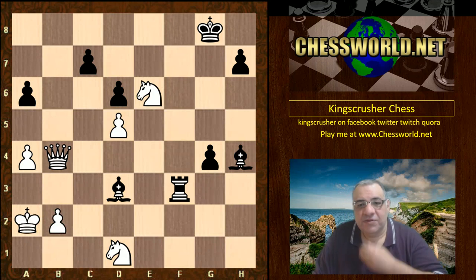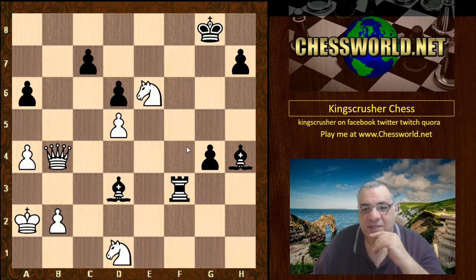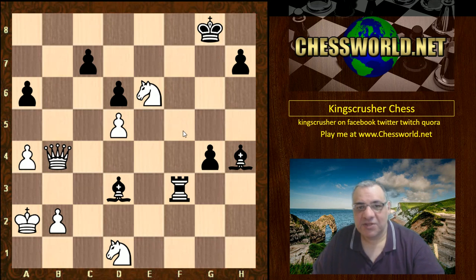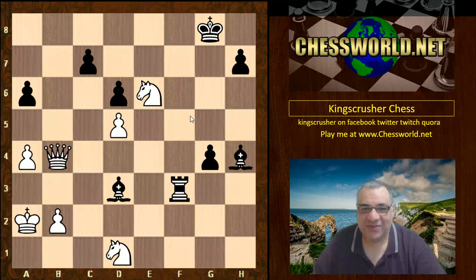I think there are some interesting points here. It's a good advert for the Sämisch variation and white putting pressure on the f5 point — a few instructive points revealed. In some of the later rounds Tal's opponents really step up in strength, but I hope you got something from this game. Comments, questions, likes, and shares appreciated. Thanks so much.